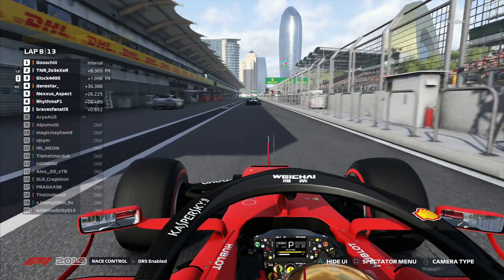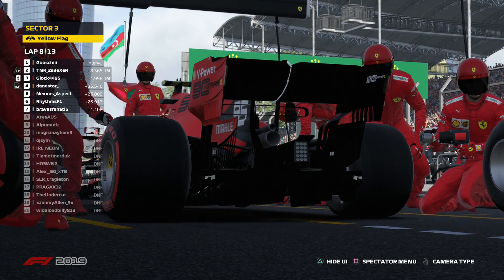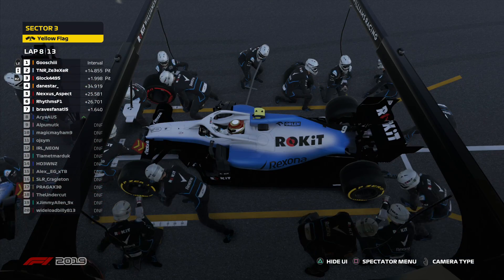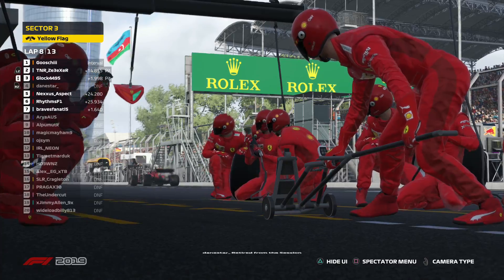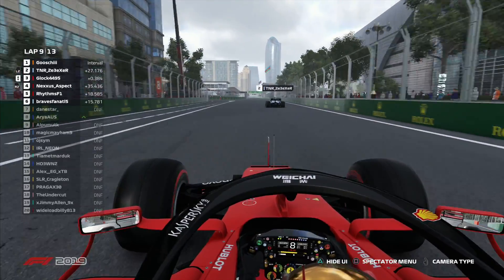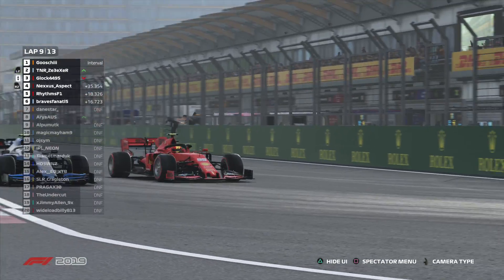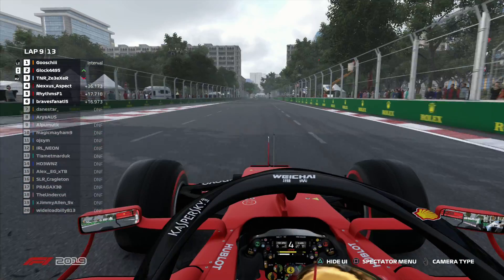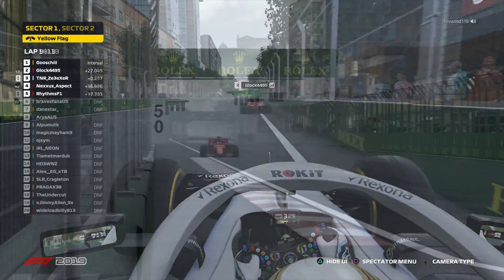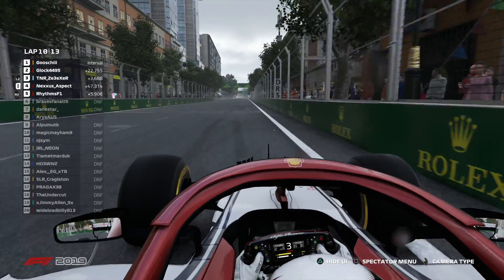Our good friend Ultimate K does a reverse entry into a barrier - this time the barrier wins that arm wrestle. We're now left with seven drivers to contest the victory of this iconic survive-Baku Grand Prix. The leaders are pitting under a virtual safety car after Ultimate K's incident at the castle section, giving people a free pit stop. I actually scripted some rain to come down for the back end of this race as one final twist. We're now down to five runners.